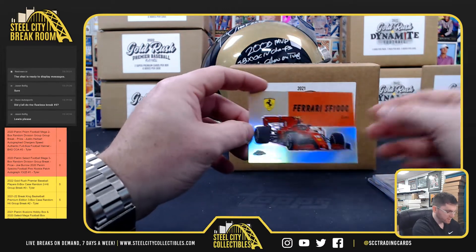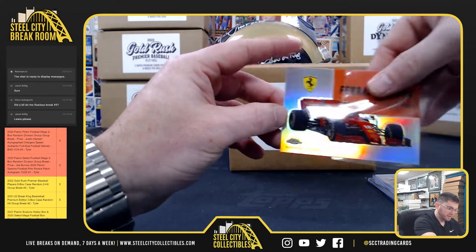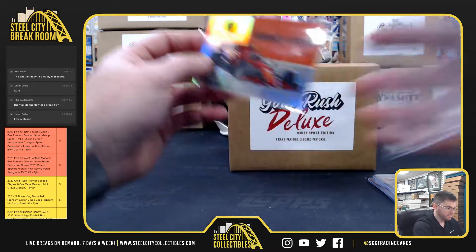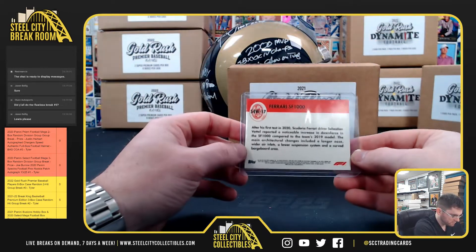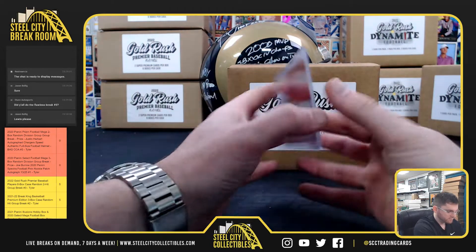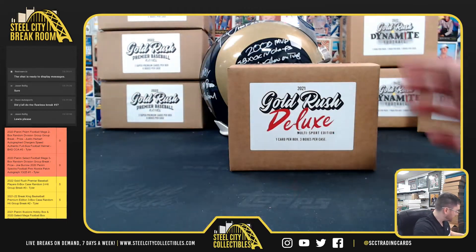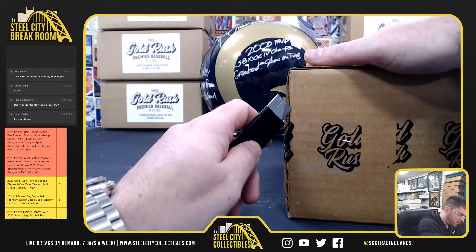And the Ferrari Refractor SF-1000. All right, let's go to the Refractor. So we got a 3-box case, 1 card per.